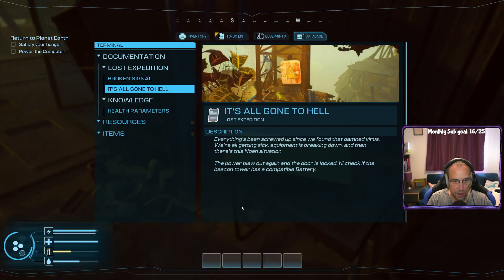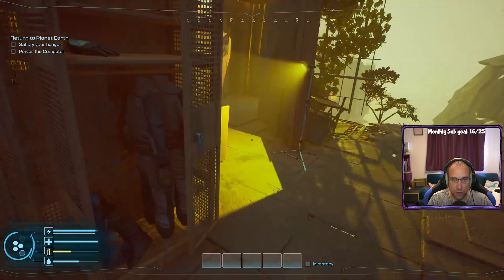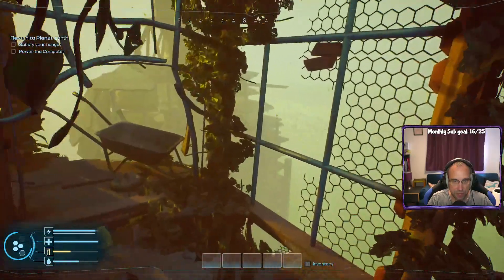Let's take the PDA. Everything's been screwed up since we found that damn virus — we're all getting sick, equipment is breaking down, and then there's the Noah situation. The power blew out again and the door is locked. I'll check if the beacon tower is compatible. We have machine parts — remains of an old wardens unit. So we need a battery — assuming that is linked to the door.